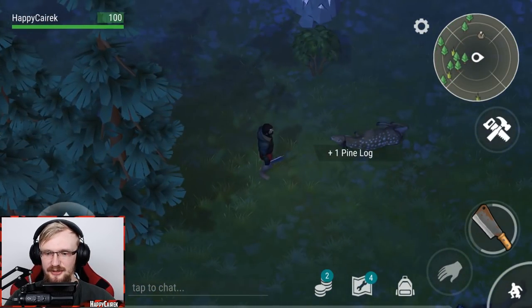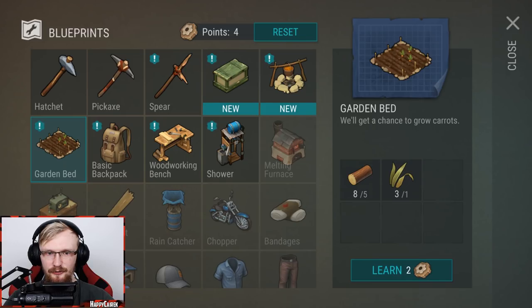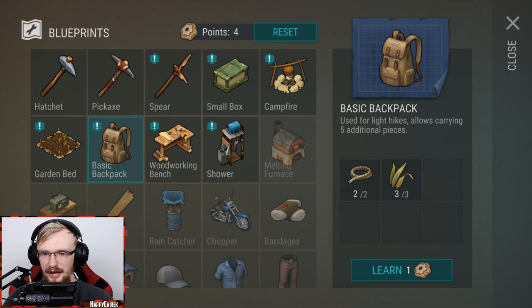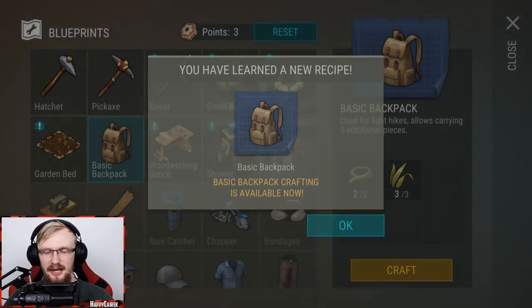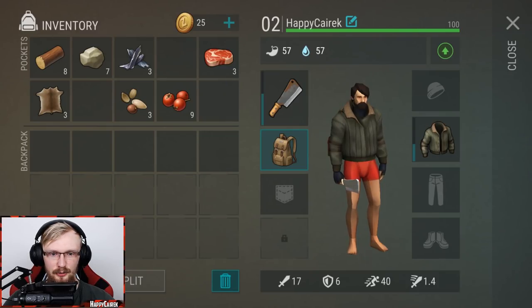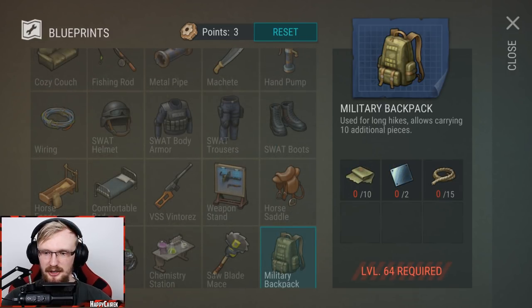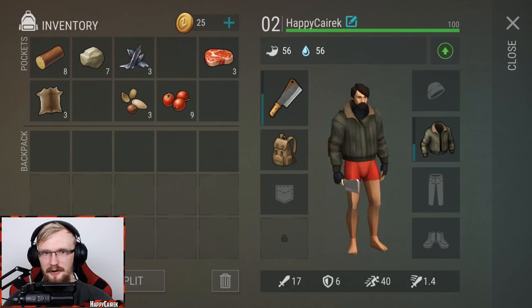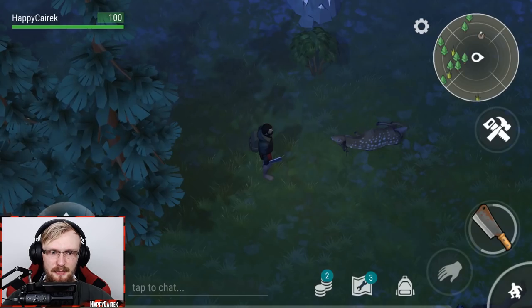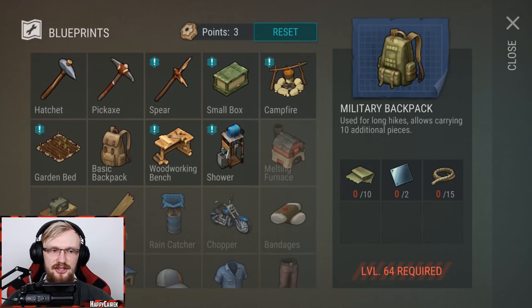We just leveled up to level 2, so let's craft a backpack because we're almost out of space. We unlocked some new things — for now we don't care about them, but let's craft a backpack first. Every time you learn something you use your skill points. Once crafted, we have more space. As we progress there are better backpacks like the military backpack, which gives you even more space.